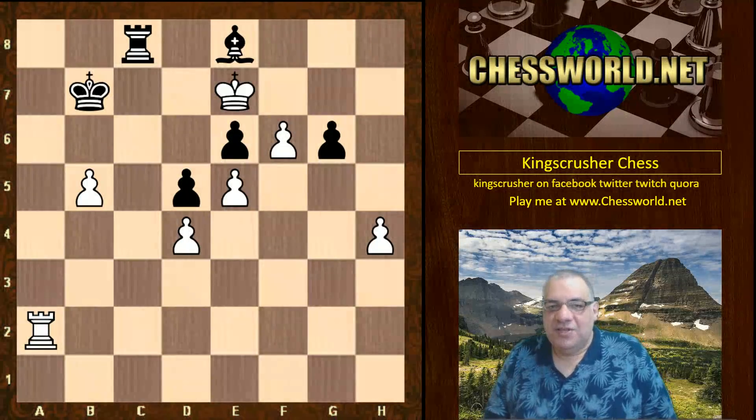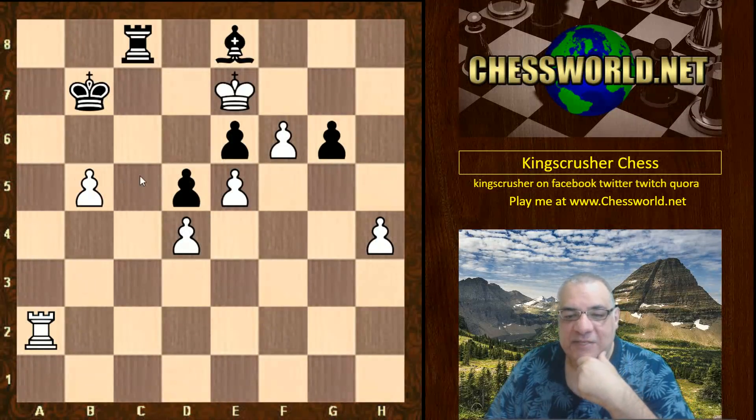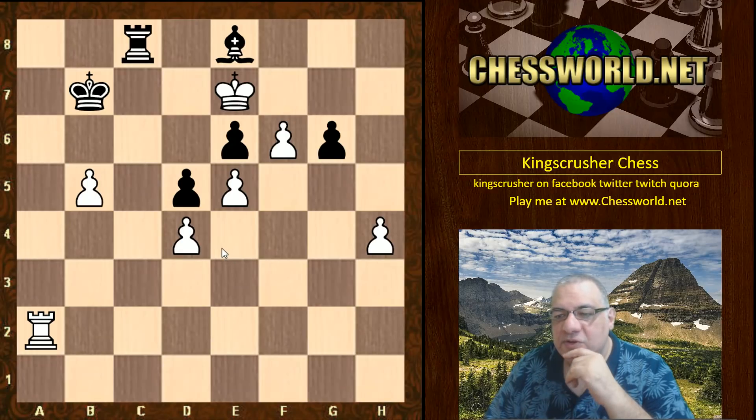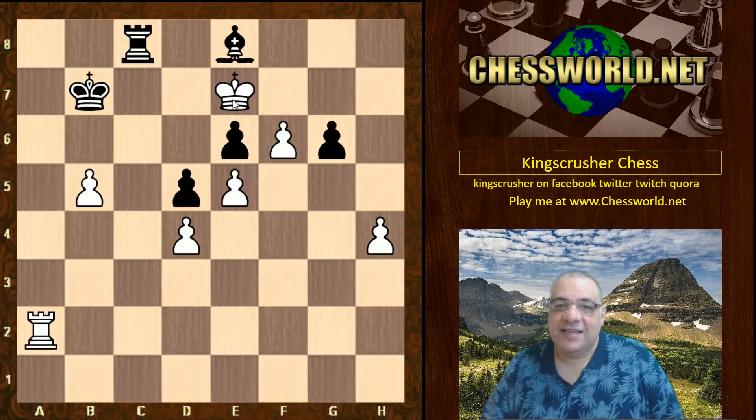Absolutely gorgeous game showing real fundamental downsides of the French Defense — the cramped nature of this variation, especially if black releases the tension. To be fair, c takes is not so popular in the Chess Base live book; usually black keeps the tension. The opening book would have helped Stockfish a little here, as after cxd4 black's counterplay was significantly reduced. Nevertheless, the piece sacrifice is just profound — creating a strong passed pawn which meant the extra bishop was futile. White was threatening to infiltrate with the queen, a passed pawn on the other side, and the king coming in on dark squares — classic strategy against the French Defense's dark-square weaknesses.